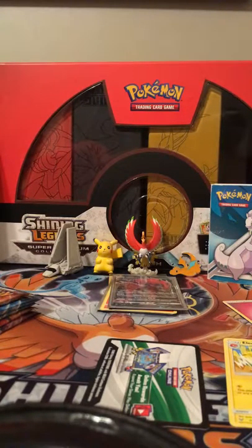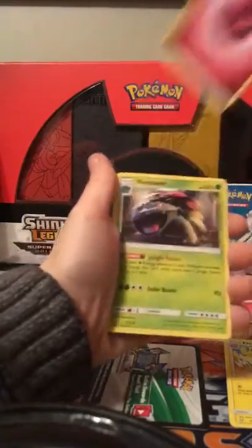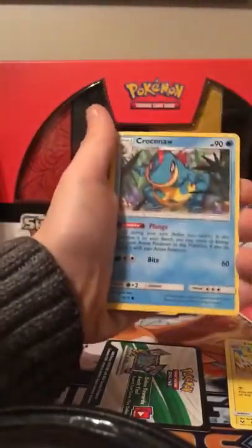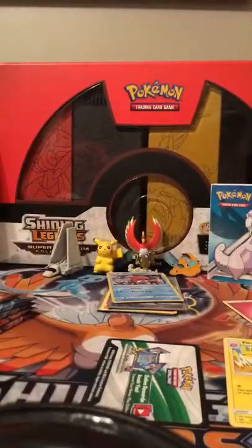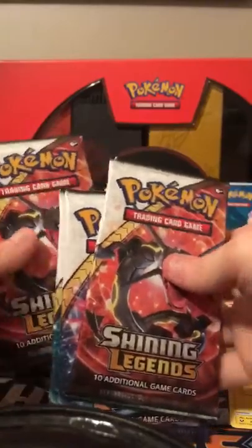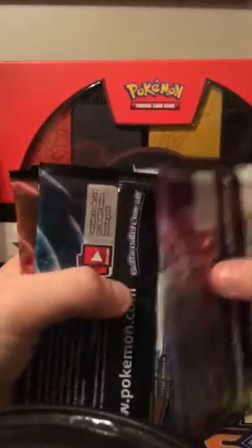Guess the energy - fighting, no - fairy energy. Venusaur, Whirlipede, Cacnea, Scraggy, Torracat, Floatzel - our reverse and a Keldeo holo. The last packs are Rayquaza, Rayquaza, Mew, Mewtwo, Genesect. I'm gonna shuffle them to see what we get. We're starting off with Rayquaza, Mew, Mewtwo, Genesect, Rayquaza.